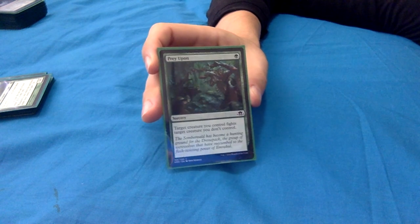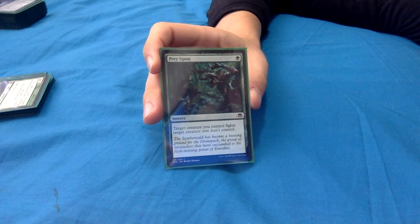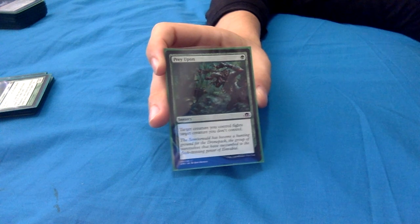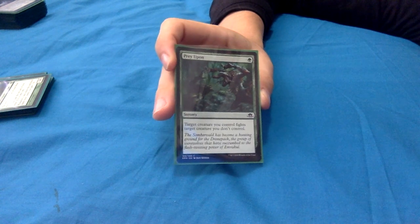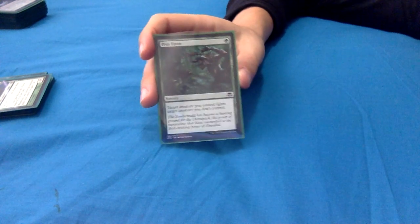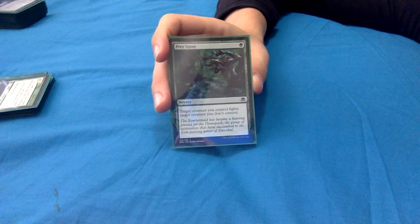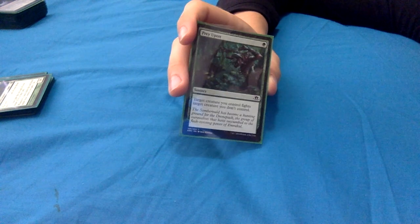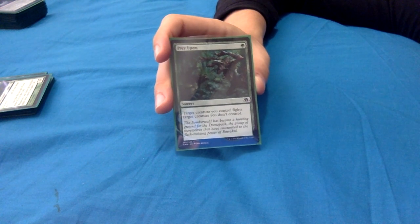Prey Upon: 1 green mana sorcery - target creature you control fights target creature you don't control. Nice and simple spot removal. Often in this deck you'll have big stuff on the battlefield, particularly with the +1/+1 counter synergies, so your stuff is usually going to be bigger than opponents' stuff. You can use this to get rid of the particularly annoying pieces.